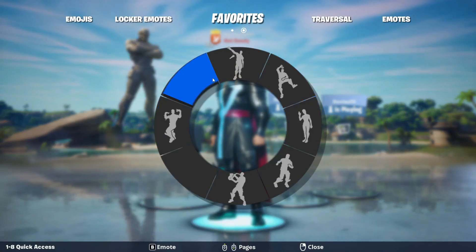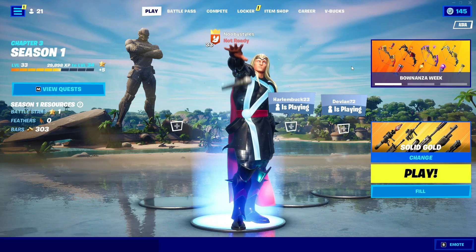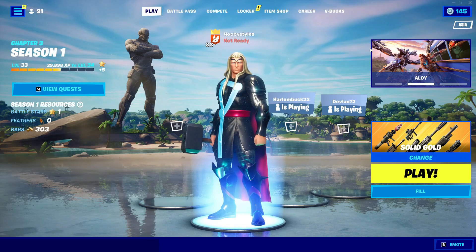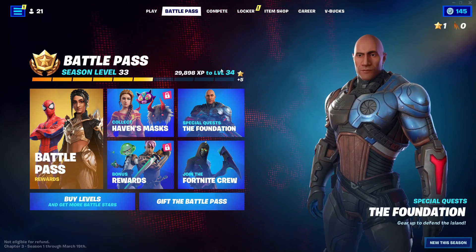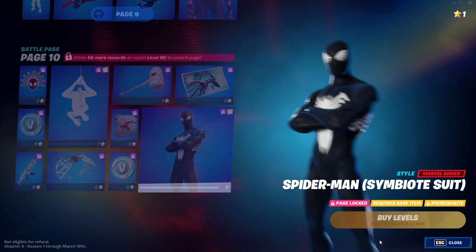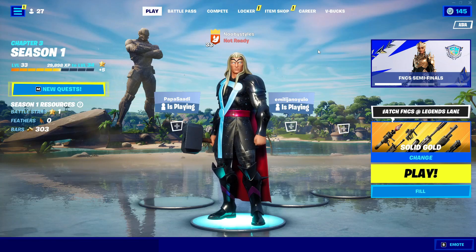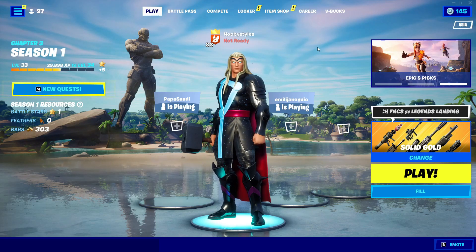Go into emotes again and do one of these small emotes. After you do all those things, go into Battle Pass and then into Battle Pass rewards. Scroll down until you see the last skin, click on it, click on 'view rewards' on it, and then back out. After you do all those things, just wait until launch up time resets, and when it resets you would basically get yourself the unreleased skin.